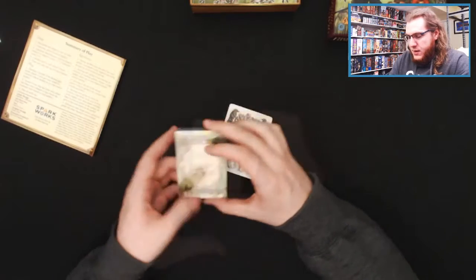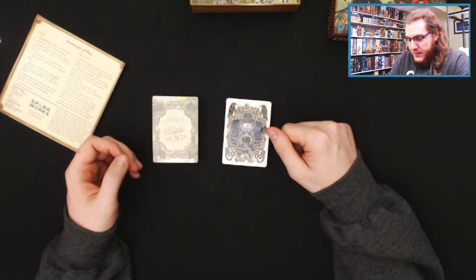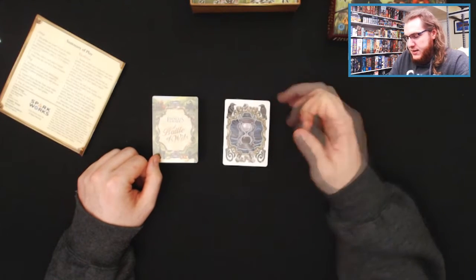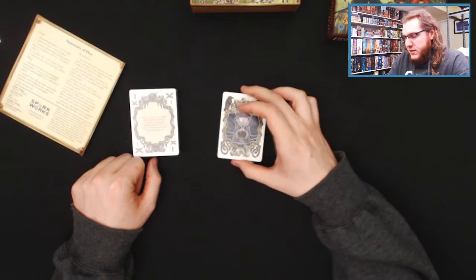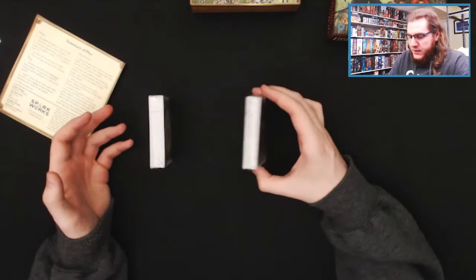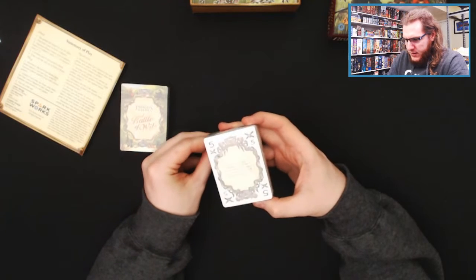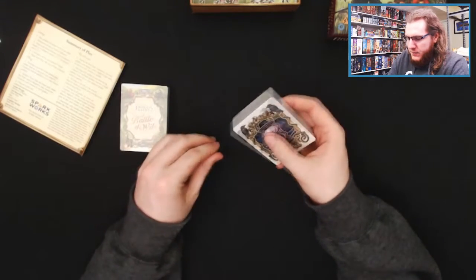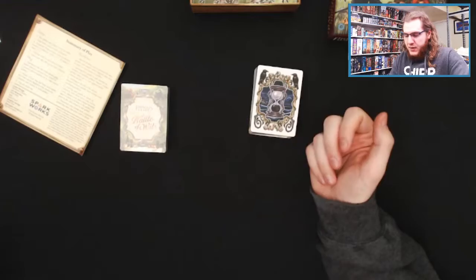We've got two decks of cards. One has the Princess Bride Battle of Wits backing — you can see Westley, the princess, and the other guy who is really part of the Battle of Wits drinking contest. The other deck has a poison-type backing with more values. The decks have a quick-pull plastic seal, which is a little hard to see since it's not a colored pull, but you have to catch the light just right.